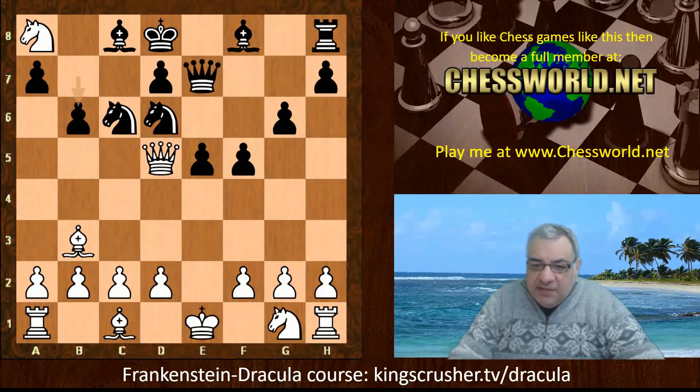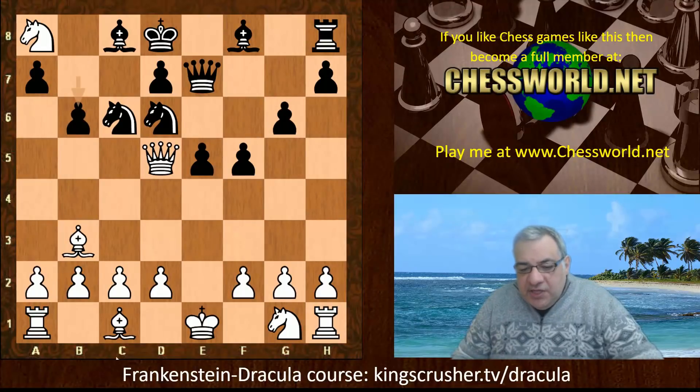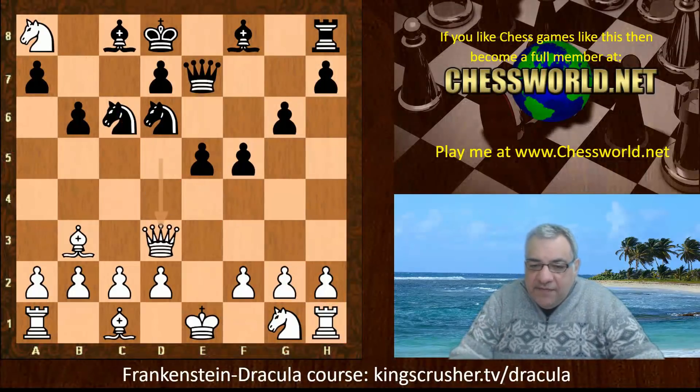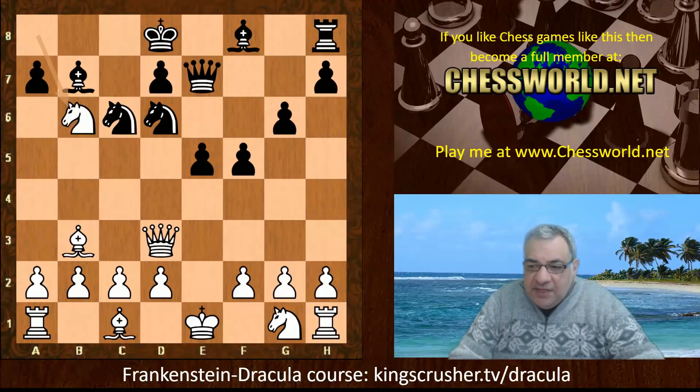Stockfish10 elects for b6. It's clear that this diagonal could be very useful to black — that Bishop on the diagonal, and there are lots of sensitive targets here. We have Qd3 by white, then Bishop b7. Now taking on b6, Axe2, and then f4.